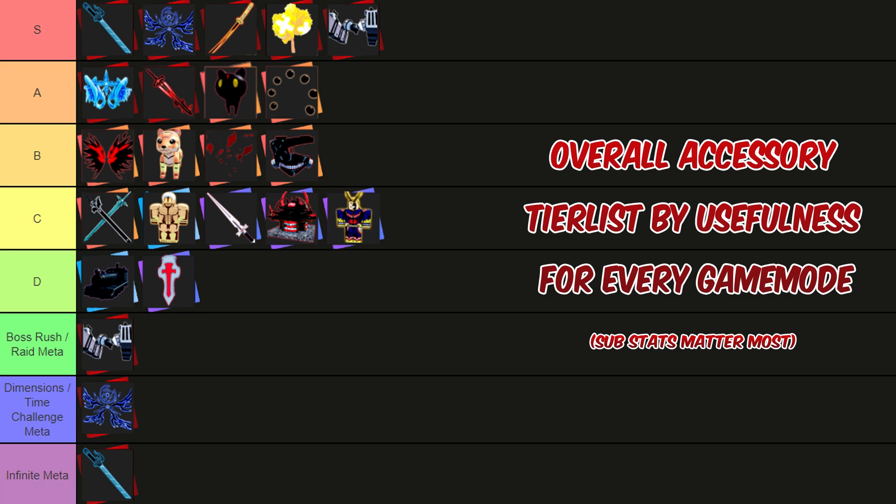The other tiers are like a normal tier list — the best being good at basically everything, the worst being bad at basically everything — based on usefulness in every single game mode. Sure, Maneuver Gear is the best in Boss Rush and Raid, and considered by many the best accessory to get, and I also think you should get it because it's the best for raids. But it's not really good for Time Challenge, Dimensions, or Infinite, because it's only boss damage.